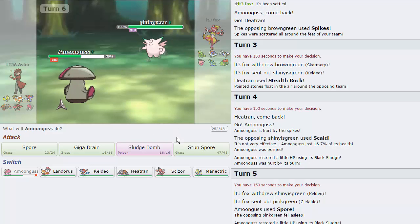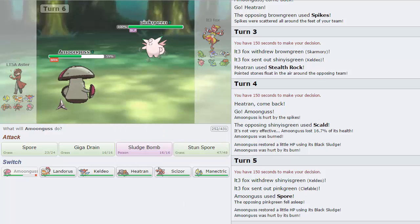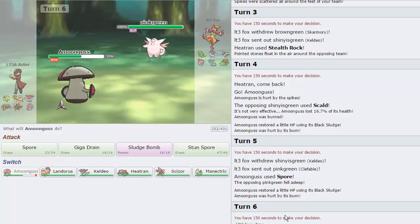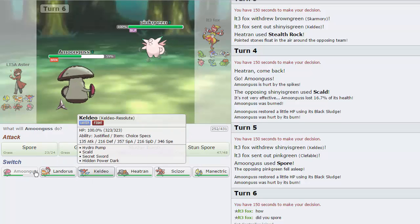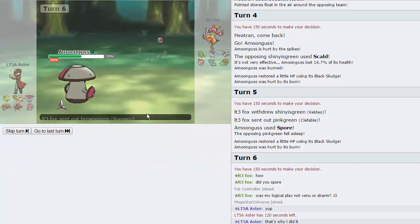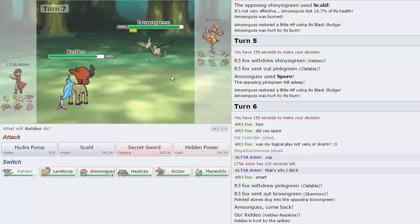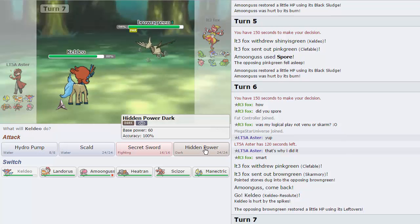I might actually just switch out on this turn predicting his Venusaur to come in — that might be the play. I'm really thinking hard about this one. Was my logical play not Venusaur or Skarm? Yep — that's why I did it. So we're going to go — I think Keldeo is pretty safe here. As he goes to Skarm, that's awesome. I expect his switch to be Gastrodon East. I'm actually running Hidden Power Dark on here because I kept going up against this stall team — a Shedinja Seisman Toad stall that I couldn't deal with — so I put Hidden Power Dark on here to hit the Shedinja. Hidden Power Dark pretty much hits all the same things that Hidden Power Bug was hitting, so it just worked out.